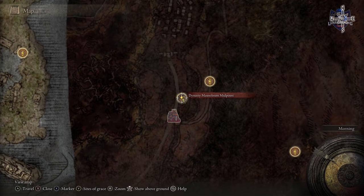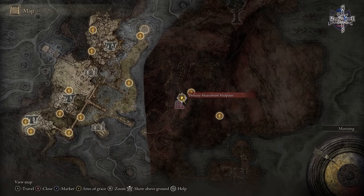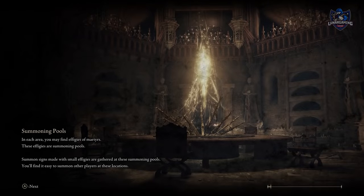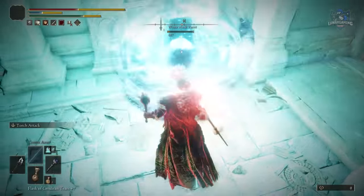After defeating them, behind them is the teleporter to Mohgwyn Palace. You need to travel all the way until you reach the Dynasty Mausoleum just before you fight Mog, and next to the grace point is a teleporter for fighting Var — but be careful as he is super tough.